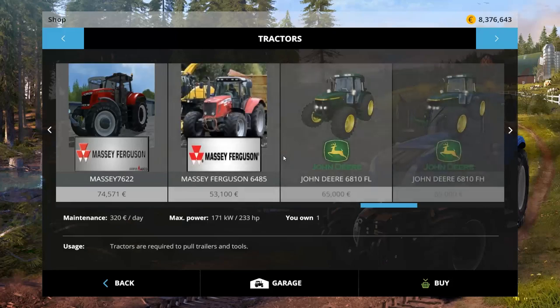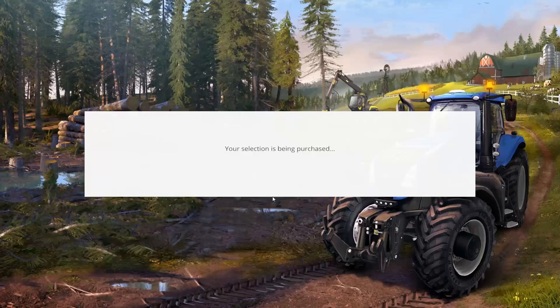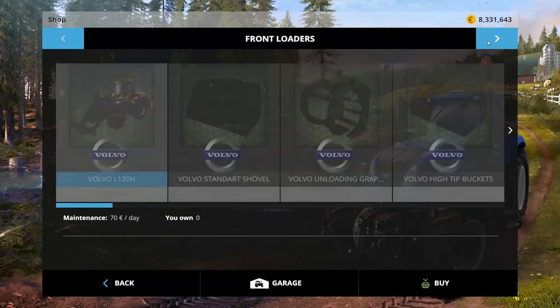Then we have the MTZ 82.1: 45,000 to buy, 42 a day to own, 82 horsepower tractor. Not a lot of power — this went in at 75, so at least it's uprated from that. Still not a lot of power. So that's those guys.